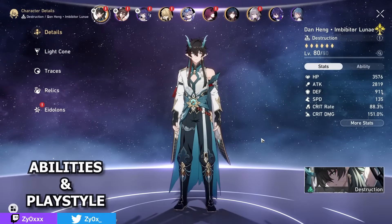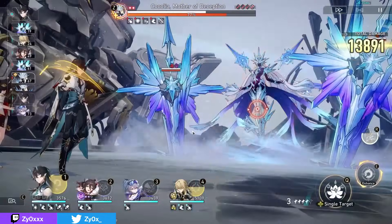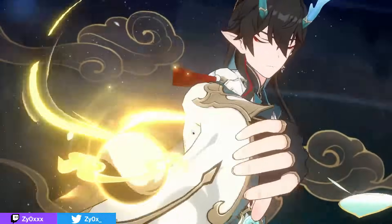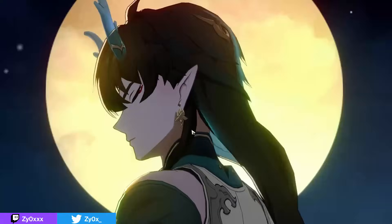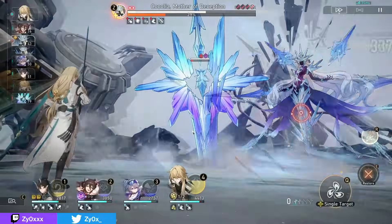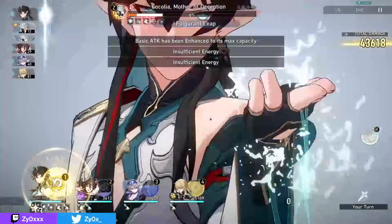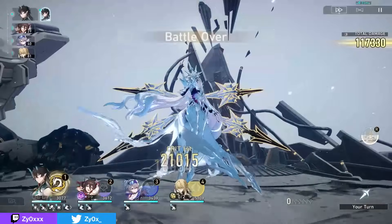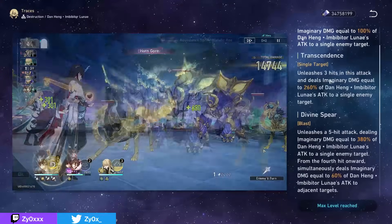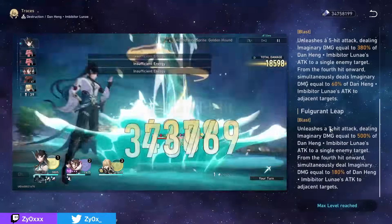So starting things off, what does Imbibiter Lunae actually do? This character is very clearly a hyper carry who consumes a lot of skill points to enhance his very unique normal attacks, which will do more damage and have unique effects and buffs based on how many skill points you consume, ranging from 1 to 3. If you just do a normal basic attack, it won't do much, but every time you press your skill, it will enhance your basic attack 1 to 3 times, giving you a ton of buffs and a different unique effect.